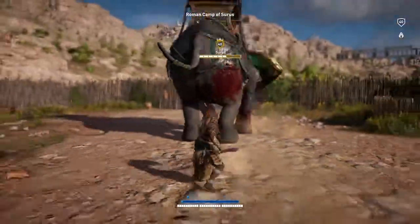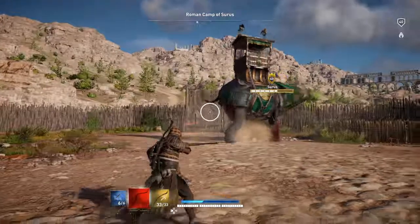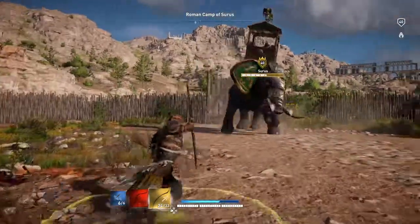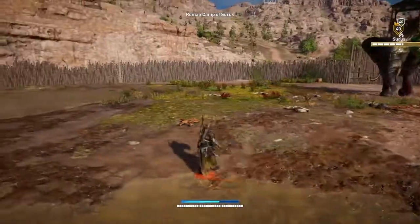Take that — back right foot, leg. All this elephant's doing is letting me know how angry it is at me for constantly hitting it with arrows. I'm out of arrows, but they do drop them.